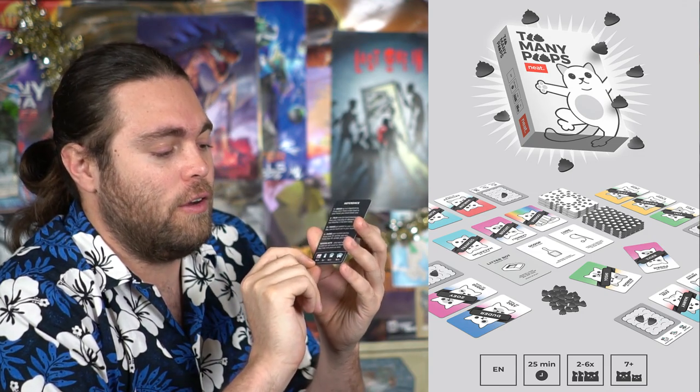It took me a little bit of time to understand — you want the same color cats to increase point value since different colors only give one point each. It's a really simplistic game, fun and quick. We learned it in about five or six minutes and played a four-player game in about ten minutes. I'd suggest multiple players. It's not a huge deep strategy game, but there is strategy involved — you have to watch opponents' tableaus as well as your own and manage your poops.